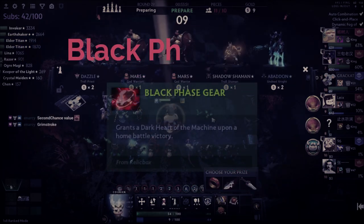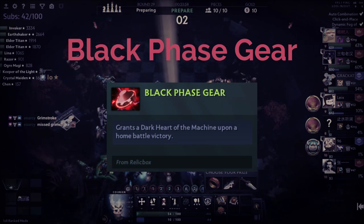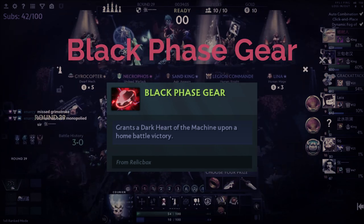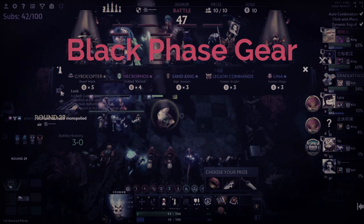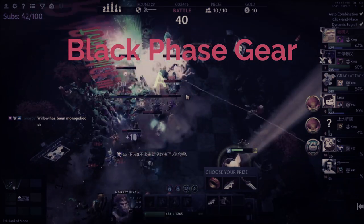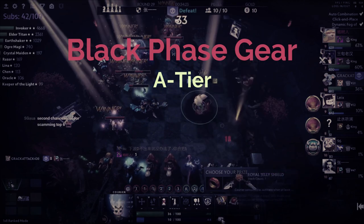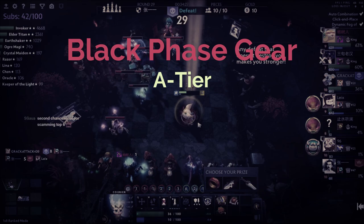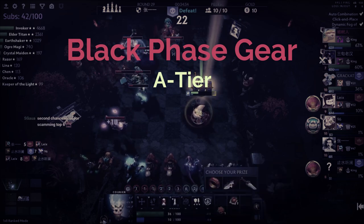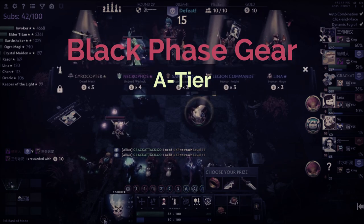Next is Dark Gear. When you win a round on your board you receive a Dark Heart of the Machine, which when activated provides a full roll of units not currently in the unit pool — things like Bloodseeker, Phantom Assassin, Lich, and Sven. I was really split between A tier and B tier, but in the end I placed it into low A. Even though it's very situational and can only be used if you're one of the stronger players at round 10, and is useless if you're lose-streaking, if you utilize it properly you can snowball into a really hard win-streak and set up for a top one position.